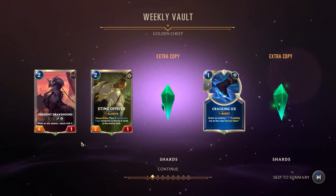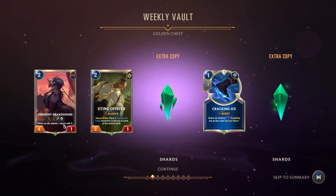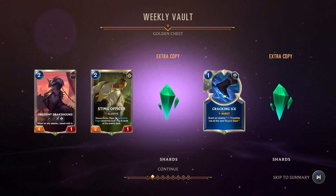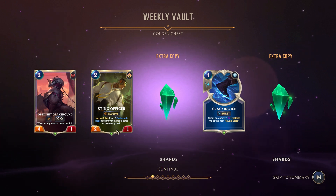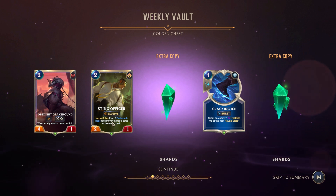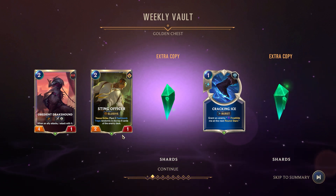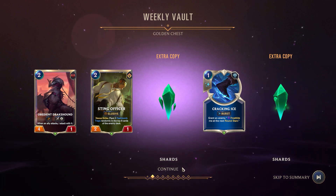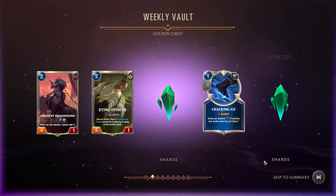We also got an Obedient Drake Hound — when an ally attacks, I attack with it. Lovely. And a Sting Officer — it's an elusive nexus strike. I actually just played somebody who had this in their deck; they had a bunch of these, and I was playing Flash Bombs and Puff Caps in my deck. Talk about a rough time — barely won that one. Alright, next one.